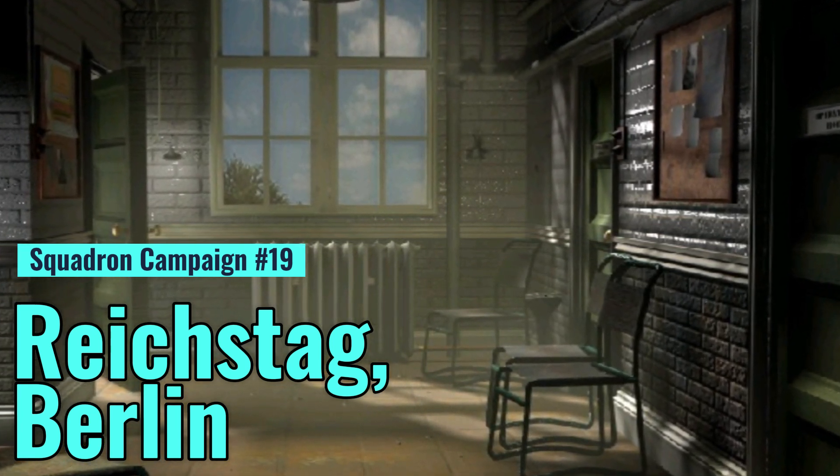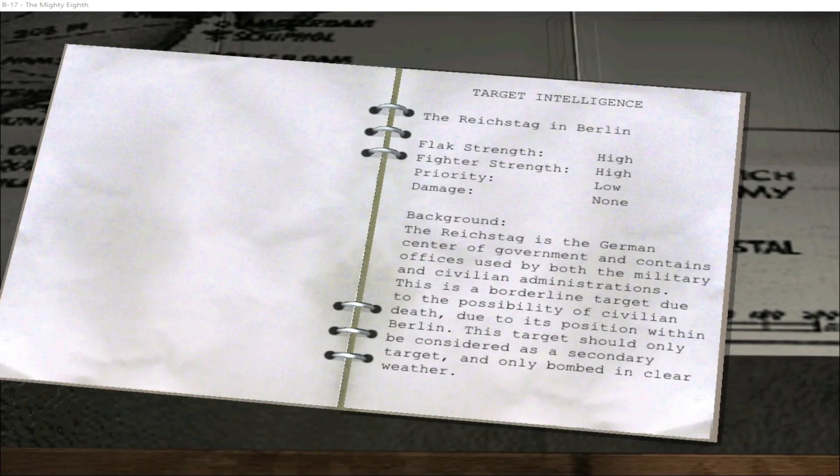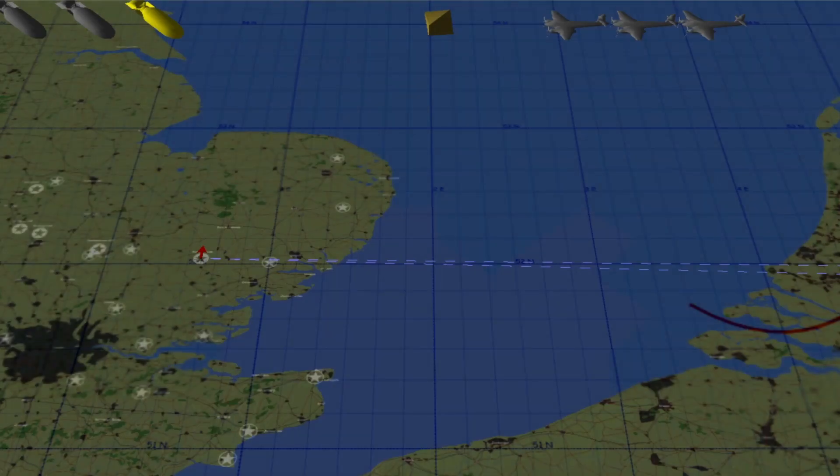It's mission 19 of my squadron campaign, the penultimate mission, and I'm going to target the Reichstag in Berlin, which is actually a low-priority target because it's used for both military and civilian purposes. We'll do our best to minimize civilian casualties, but I'm going to hit this target.